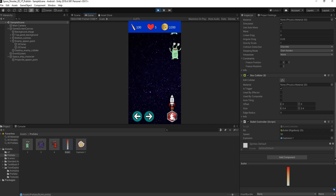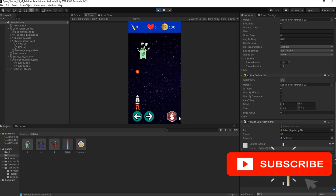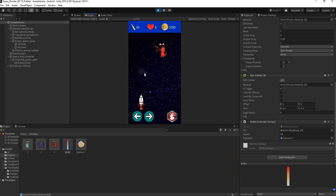We fire at our enemy and there you see it — a nice explosion plays. We can confirm it works and that the explosion animation is also being destroyed after two seconds.